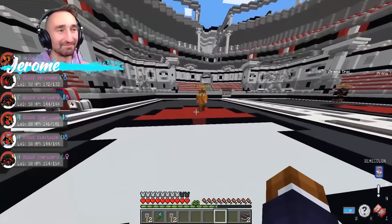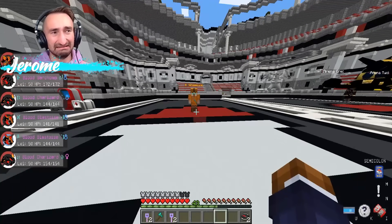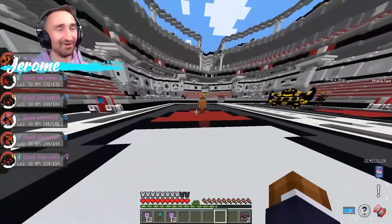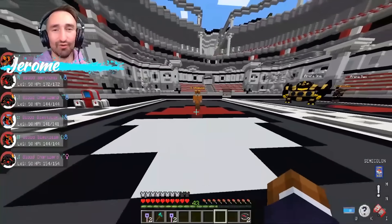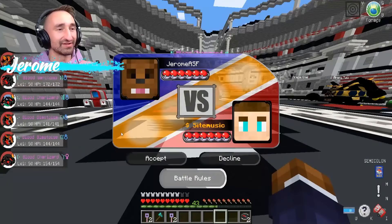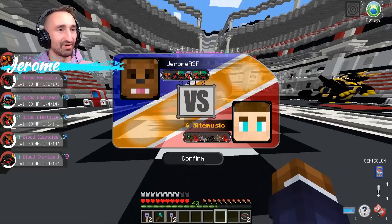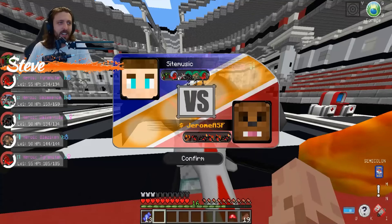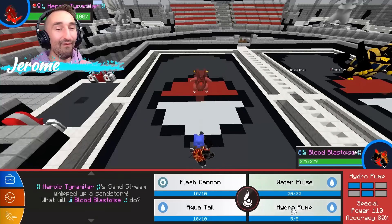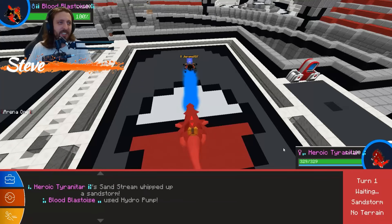All right, Steve, let's do this thing. I'm not confident in my team just because they don't really vary that well. I have a team full of heroes, Jerome — I have the Heroic set, so you're going down. I'm just going to throw out a random Pokemon here, one of my two Charizards. Battle rules — yep, I'm ready. Oh, you proposed — I accept. Let's go with that. He'll never see it coming.